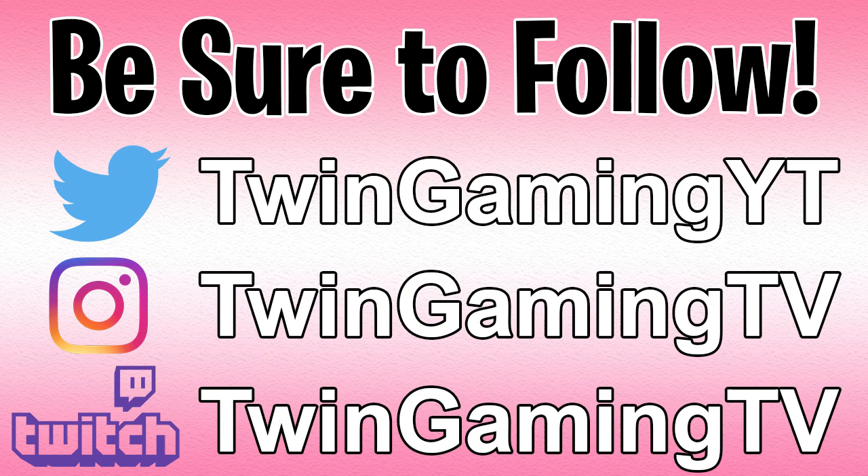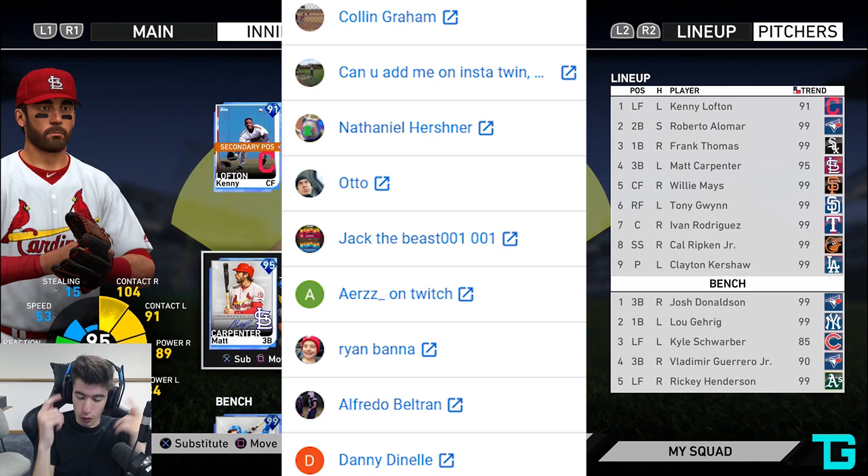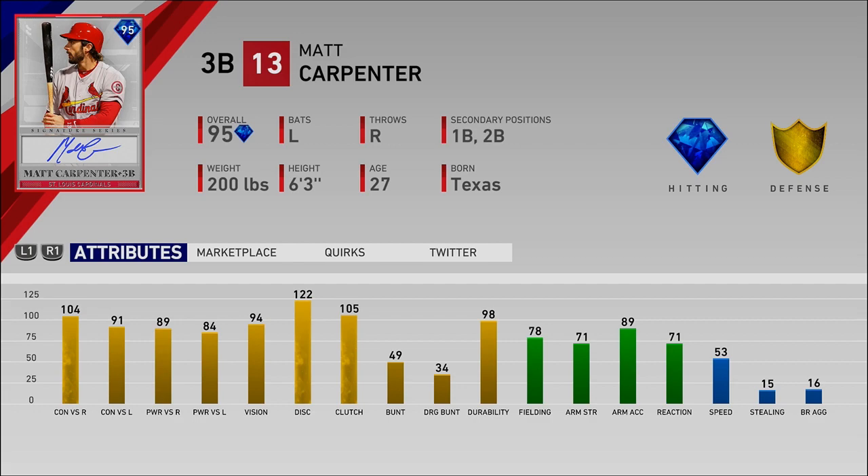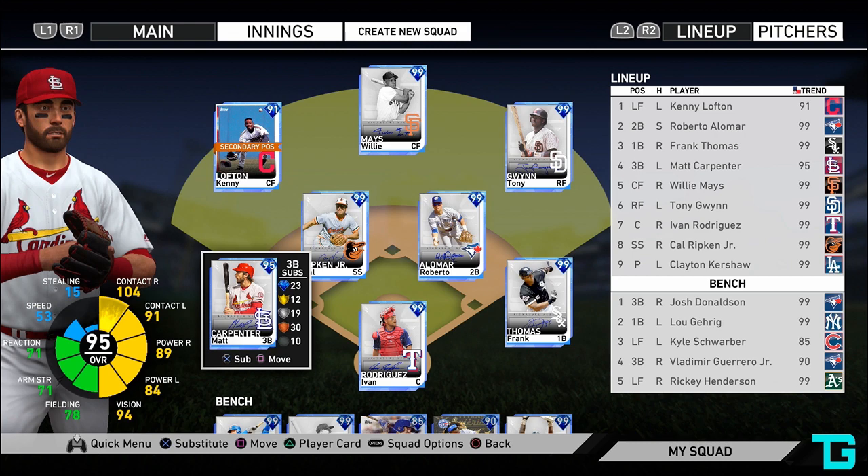Feel free to follow on any of the social medias and subscribe to the Fortnite channel down in the description. Thank you to our channel members for the extra support. Real quick before we hop into this game, let's take a look at Matt Carpenter's stats: 104 and 91 for the contact, 89 and 84 for the power, along with 94 vision. A great hitting card, and honestly not a bad fielding card either. Not a lot of speed, but he at least has 53 speed.